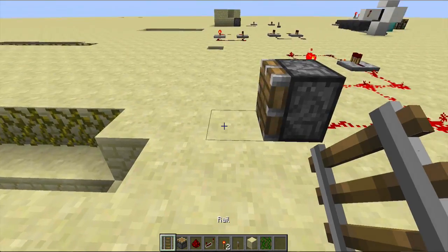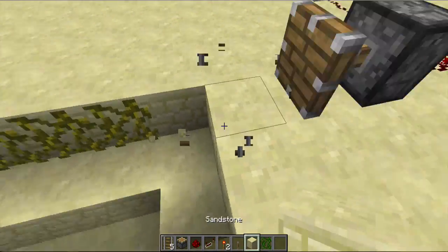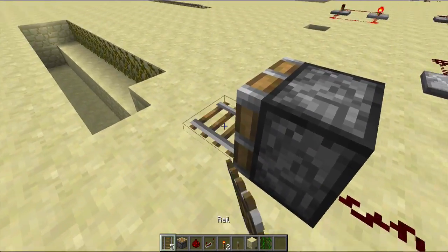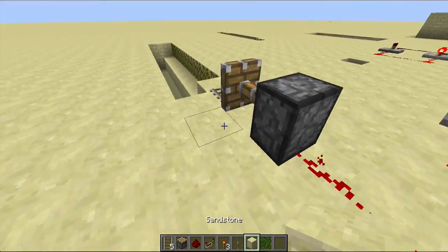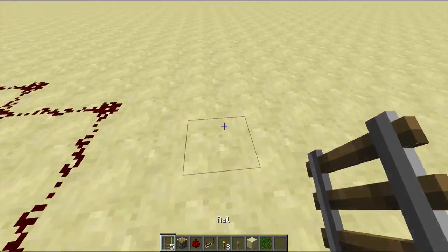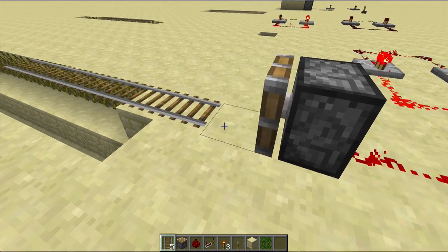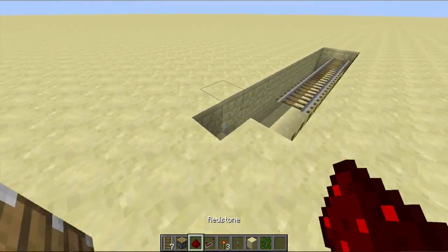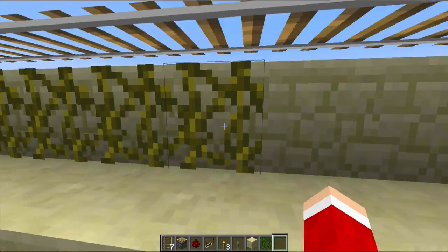Then you're gonna slide a piece of redstone — it works sometimes, sometimes it doesn't; it glitches out. You have to put a piece of rail in front of it and then break the redstone.